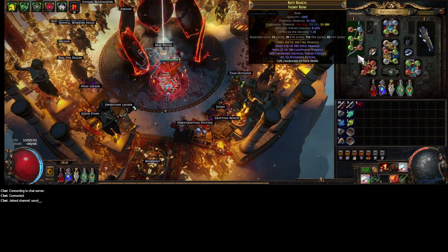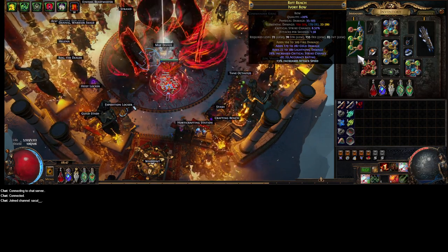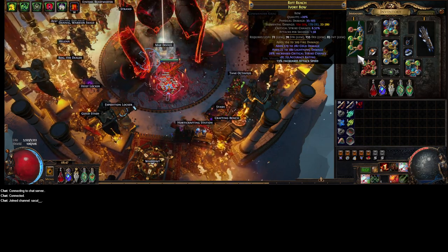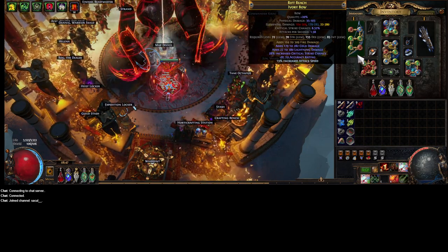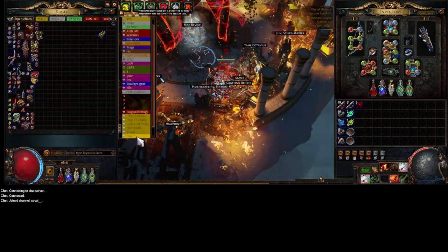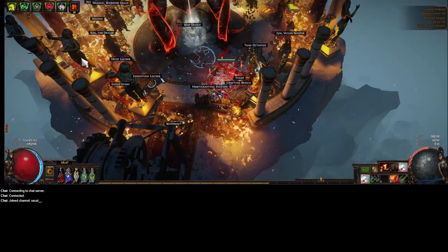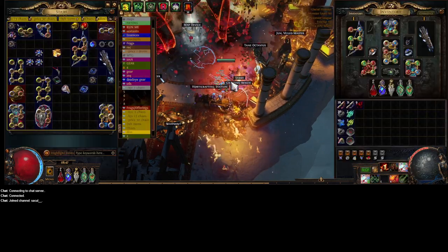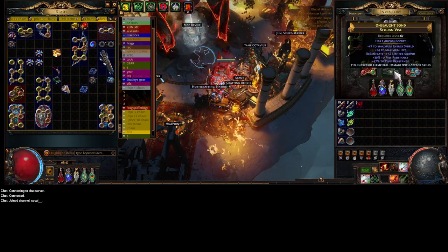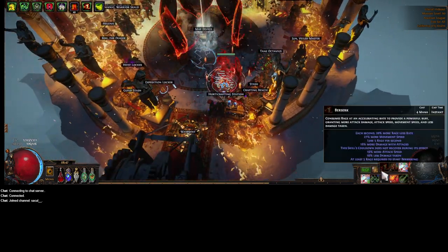I was using that Assassin's Bow, but I switched over to an Ivory just for extra crit. I'm going to be working on improving this — I did buy a base with plus one arrow, but I realize I kind of hate crafting bows, so I'll probably just sell this and buy a better one. Overall, still the 9 Rage per second, so my Berserk has full uptime.